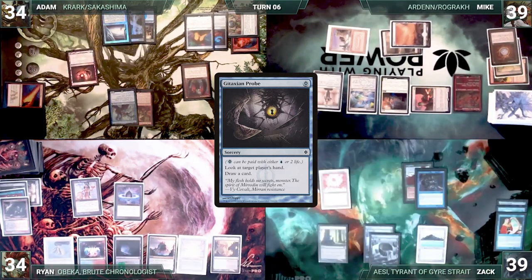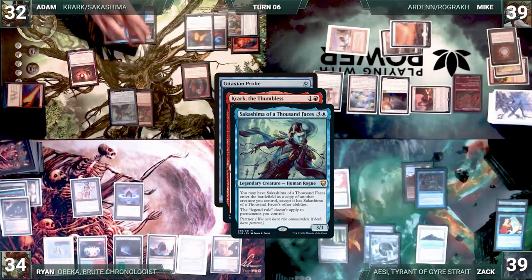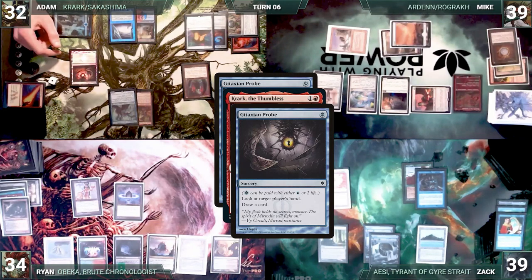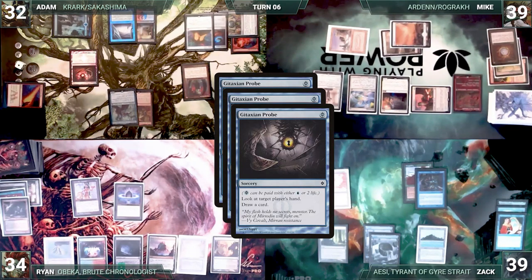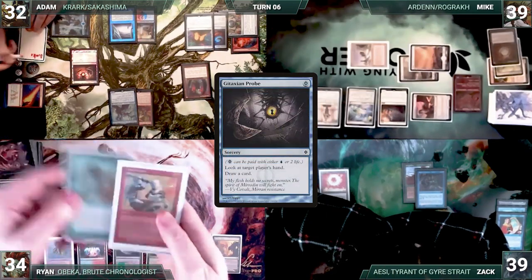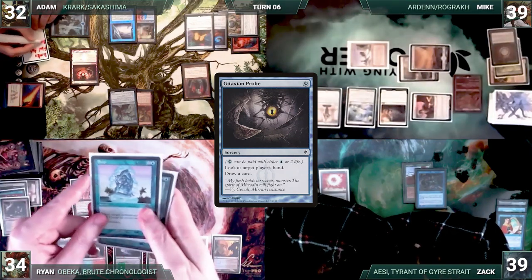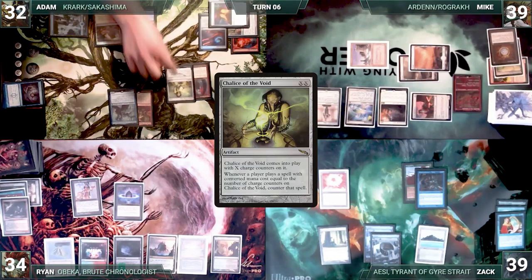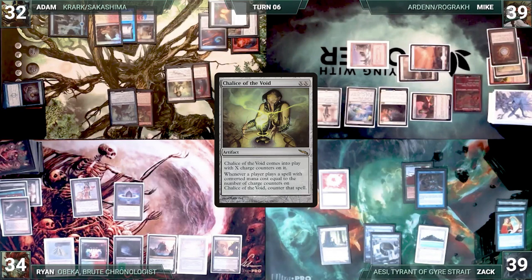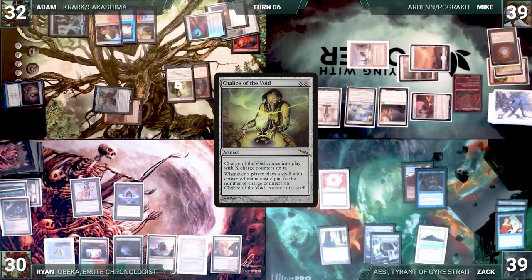Adam recasts Gitaxian Probe paying two life and targeting Ryan, triggering Krark, Sakashima, and Rhystic Study. Sakashima resolves — Adam wins the flip, copying it and targeting Ryan again. Krark resolves — Adam wins the flip again, copying Probe a second time and targeting Mike. Adam looks at Mike's and Ryan's hands, drawing cards from each. The table collectively realizes the power of Adam's deck. Adam plays an Arid Mesa as his land, then casts Chalice of the Void with X equals one, paying for Rhystic Study. Chalice resolves, and Adam swings both Krark and Sakashima at Ryan for four, then passes to Mike.